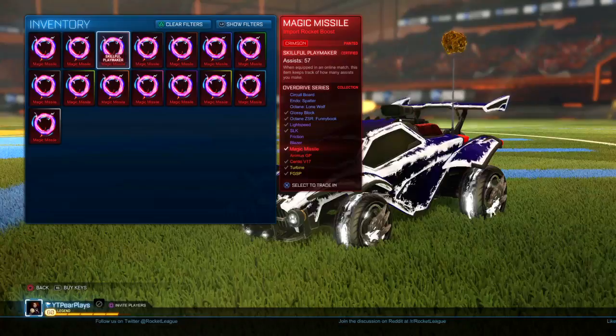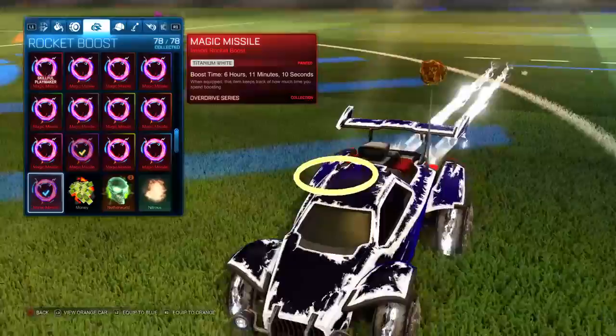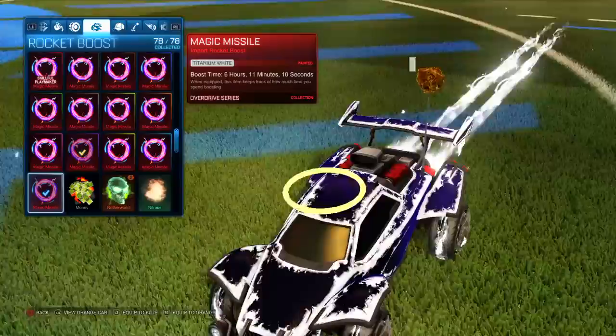As you can see right here, we got the titanium white magic missile. It looks really clean, it looks really good with the white accent on the heat wave with the gray Dracos. I really do like this a lot.